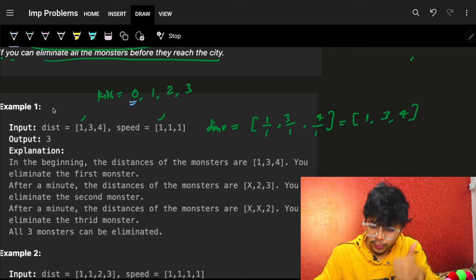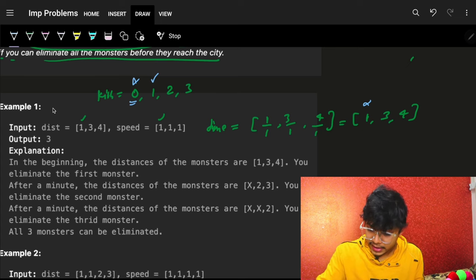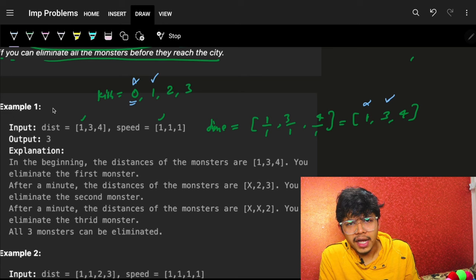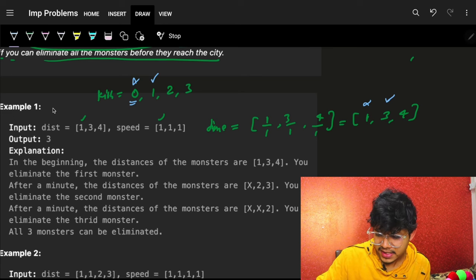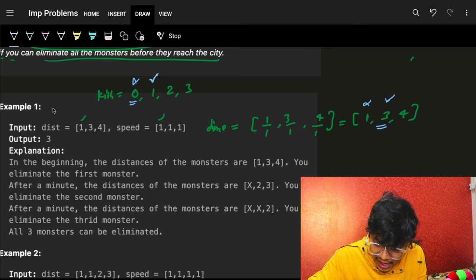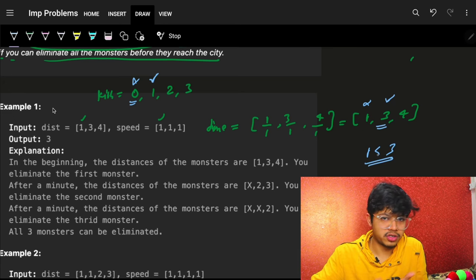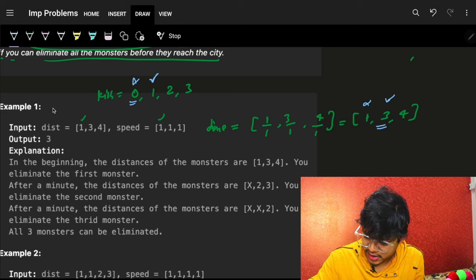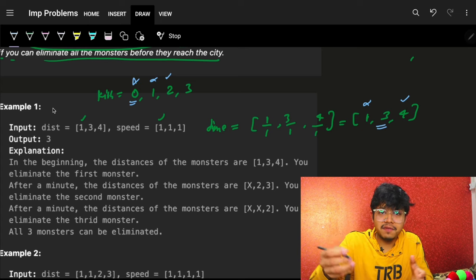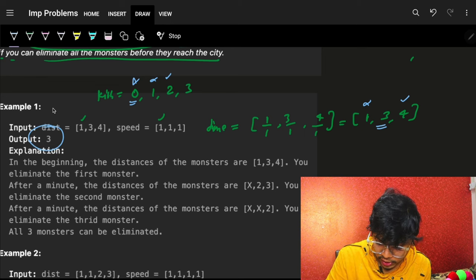That first monster is killed and gone. The next monster arrives at three minutes. At minute one I have charging capability, and since one is less than three, I can kill that monster too. Next, at minute two I kill the monster arriving at four minutes since two is less than four. So I'm able to eliminate all the monsters in this example.